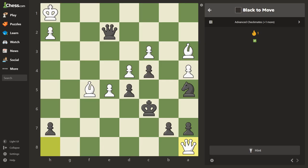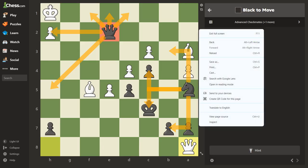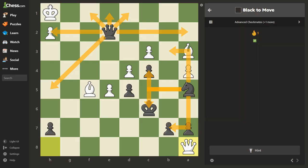Now it's black to move. I'm going to tell you guys to do this as an exercise — it's already helping me visualize, especially knight moves, which I have trouble with. I'll draw all the arrows to where the knight can move, then draw all the arrows for the queen. The queen can go a lot of places. I've also got this pawn to consider.